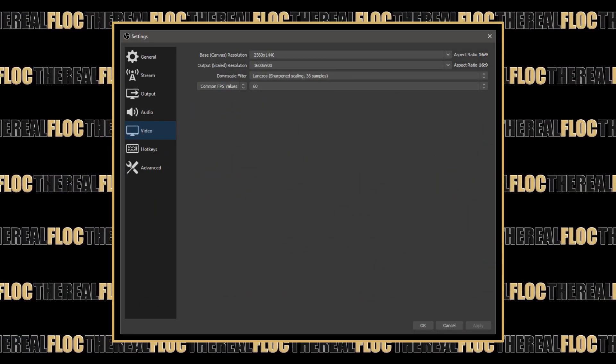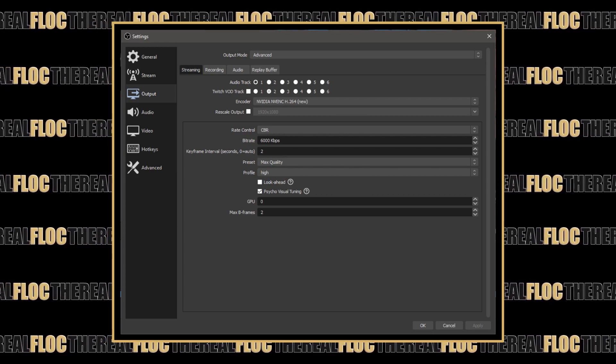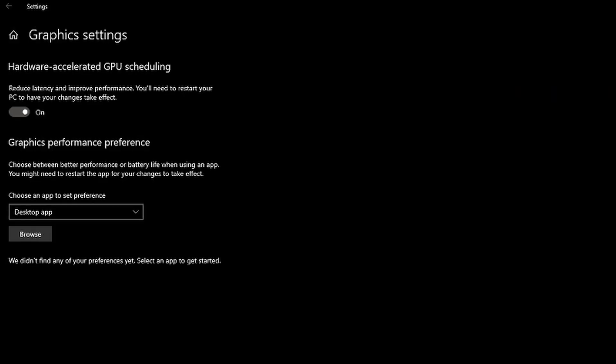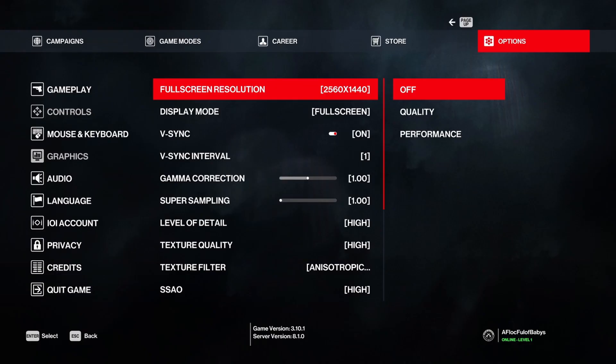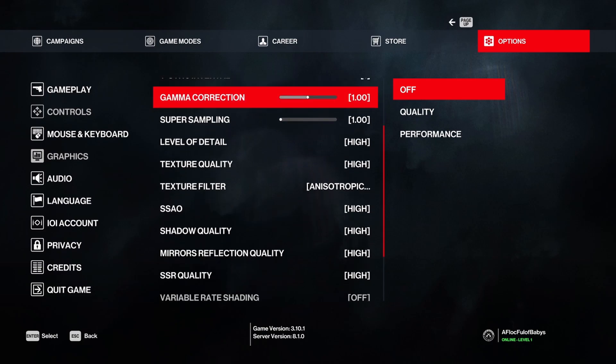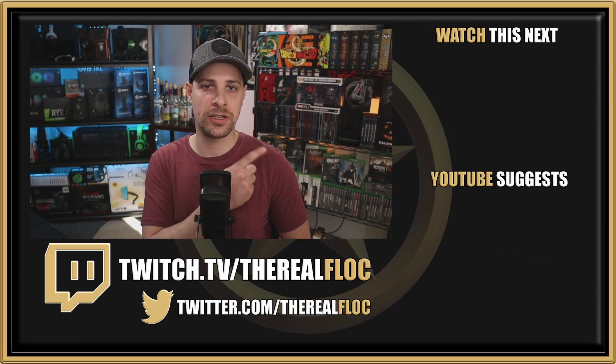Here are my final recommended settings for Hitman 3. For OBS: 900p resolution, NVENC at best quality, and game capture. I'm also using game mode and hardware acceleration in Windows. For in-game settings, I'm going with high settings because I didn't notice a big difference between high and ultra, and I like to avoid maximum settings on stream to save resources for just-in-case moments. I also did a Cyberpunk 2077 settings video recently, so if you're having issues streaming that, check out that video. Thanks so much, and we'll see you next time.